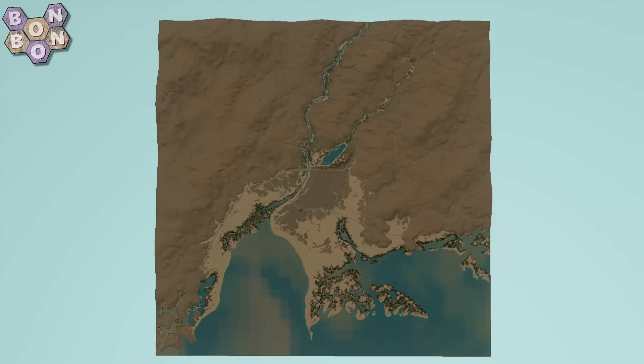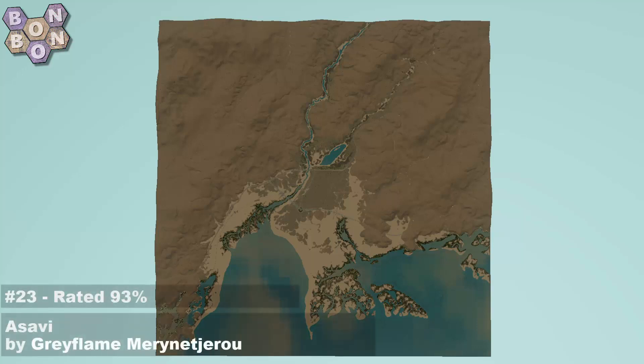At number 23 we have one of those desert maps. One of my lesser-used catchphrases: a good desert map is a very good map indeed. I say that because a poor desert map is very bland and boring, but a good one is a good one. And what we have here isn't just a desert map — it's a coastal map. It's got a beautiful mangrove-style coast going on. It's a beautiful map from a beautiful creator. At number 23 with a 93% approval rating as voted by you: it's Asavi — or possibly Asavi — by Greyflame.